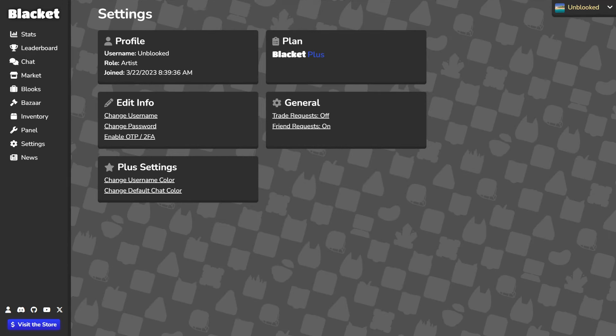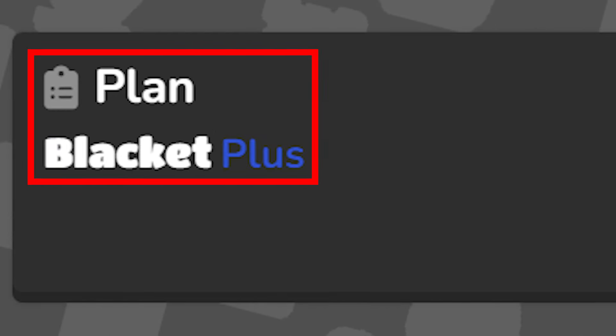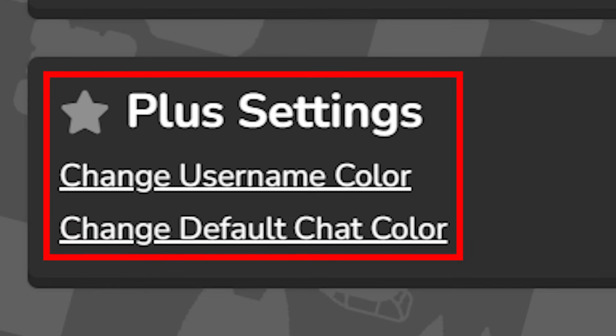Second to last is settings. Here's where you can see your username, role, what time you joined, what plan you have — basic or plus — profile changes, trade and friend requests, and if you're plus like me, you can change your username or chat color.